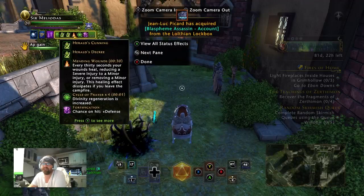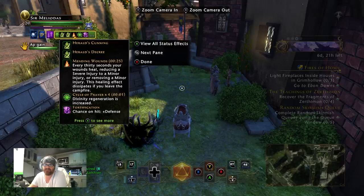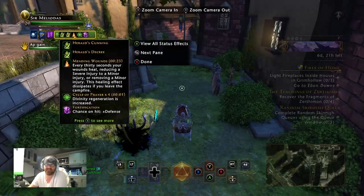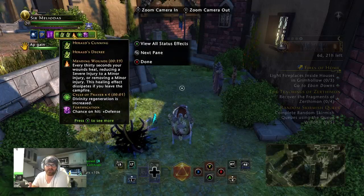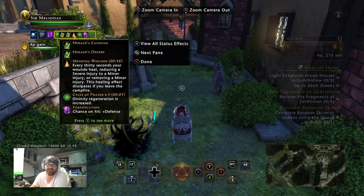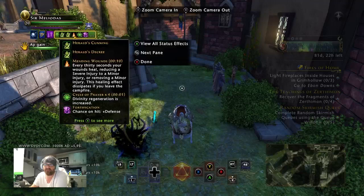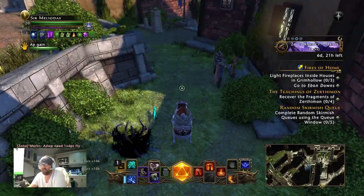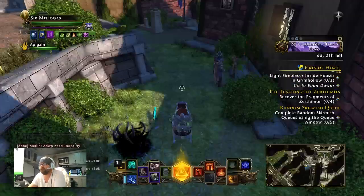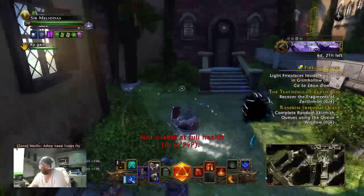Herald's Cunning and Herald's Decree are just permanent passives as a healer. So spec to be DPS as you're going through the game until you get to level 20, then use some of your diamonds and buy yourself some gear — some Scale Breaker gear. We'll go over that right now.